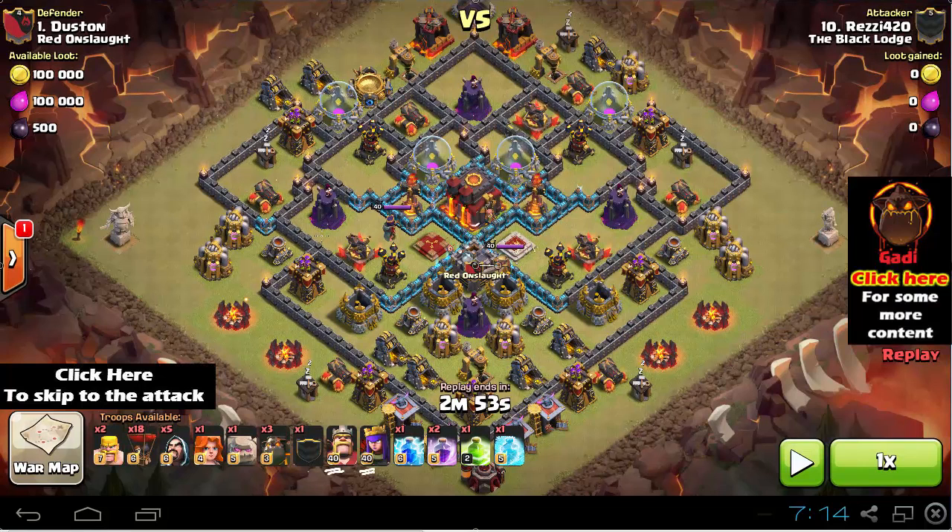Let's go over the basics of this attack. For such a max base you would probably need level 40 heroes, and Rezi from the Black Lodge is the attacker on this one. He has those hero levels. Compared to the previous episode with lower defenses that you could take down with level 30 heroes, on this one you'll probably need max or close to max heroes. If you want 2 stars you can use lower level heroes and it's gonna be an easy 2 star.